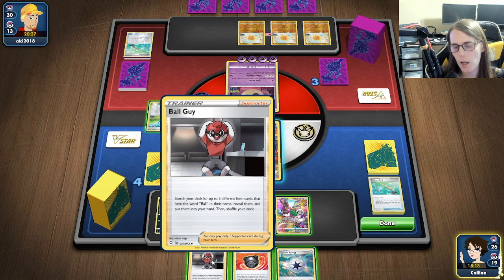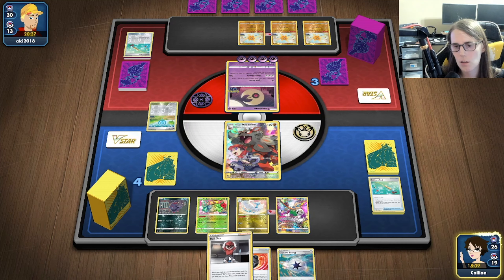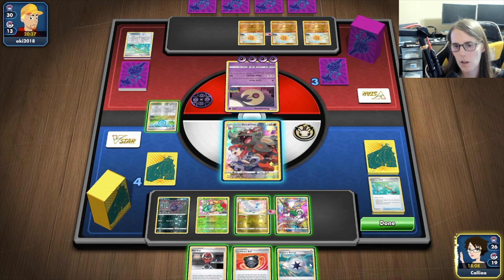With Ball Guy, we want to get... let's see. There's a Growlithe in the prizes, so we'll get this. We'd want that — we'll bench it. I think we'll get a Level Ball and an Ultra Ball, because we're just going to throw away these two cards. And we're going to get this — I need to get the Slowbro into the graveyard. So we're going to set up a Ball Guy and take care of that next turn. I actually haven't been paying attention to whether my Twin Energy is gone.